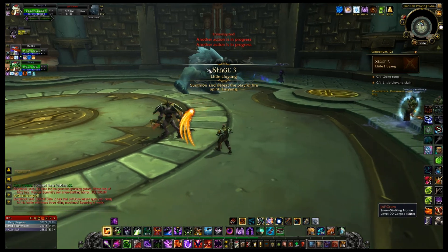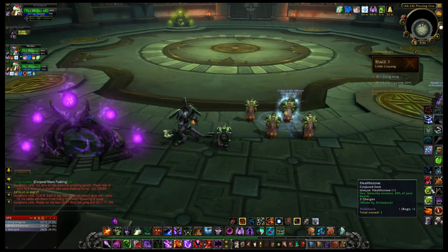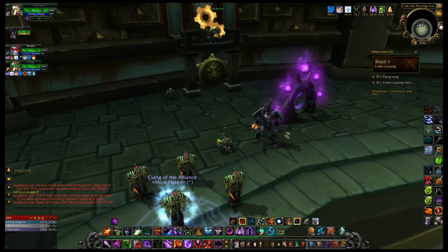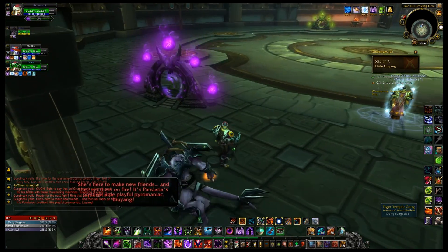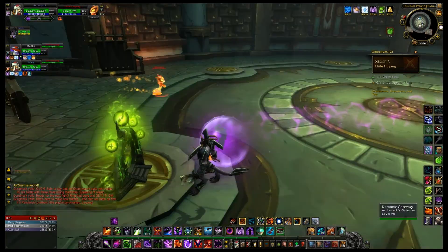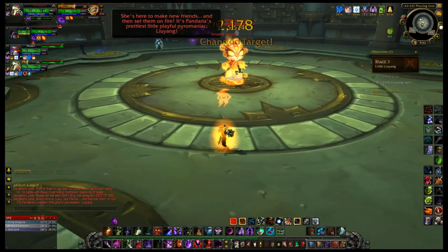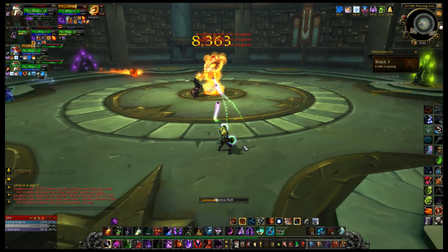Looks like somebody died there for a second — I think it was just my target-of-target. We got Jolgrum down pretty easily. Next up is Lu Yang — either this guy is gonna be really big or it's like a kid, which would be bizarre. Gong rung — it's a little elemental spirit, nice! I haven't used that portal very long and I'm just enjoying hopping through it; it's a lot of fun.